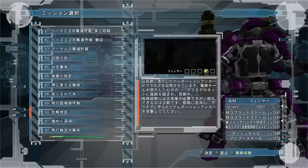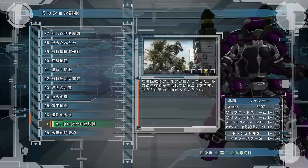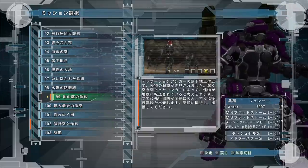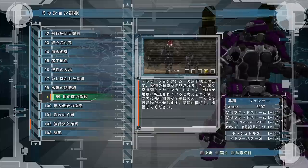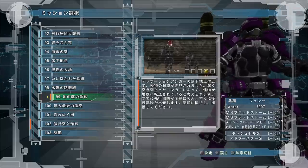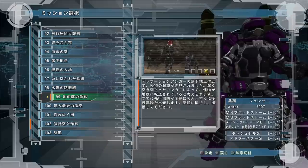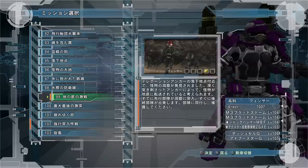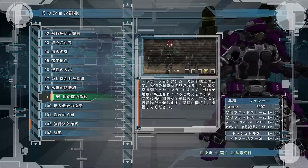A very good mission, close to as good as mission 40 offline, is mission 99. It has five pillars — maybe four on easy — at the end in the giant room with the king spiders at the very end of the mission. These pillars spawn enemies every 20 seconds, which is pretty close to the same spawn rate as the ships in mission 40. They don't drop 15 ants like mission 40, but it's still a very good mission for farming enemies in the pillar phase.